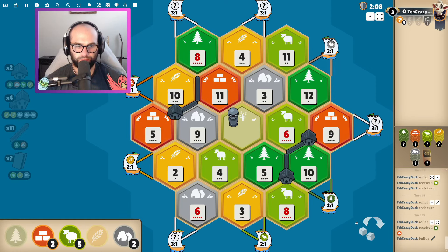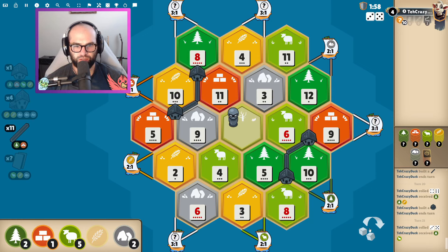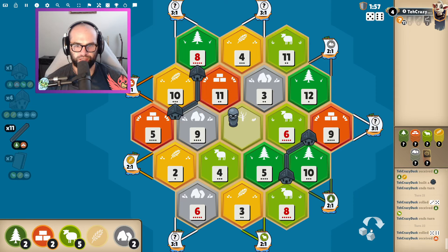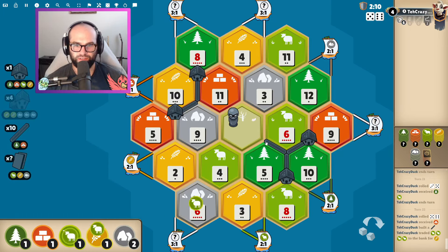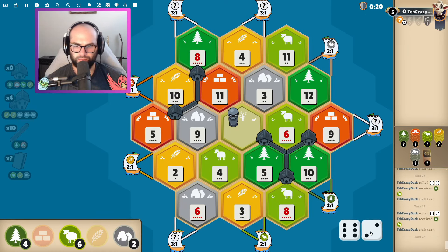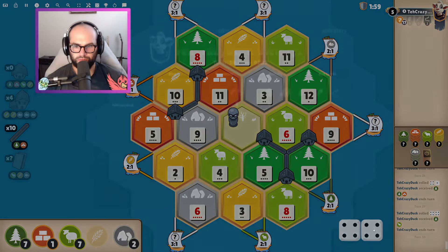Turn 20. Now we need to build more production. My guess is the 6, 5 right here, and then the 9, 11. We don't have enough wheat to really make a city. I wonder if there's an early city potential with all the 3s that come through. That's an interesting thought. And we can use the bank — we didn't have to use the bank yesterday. I think I've messed up completely.